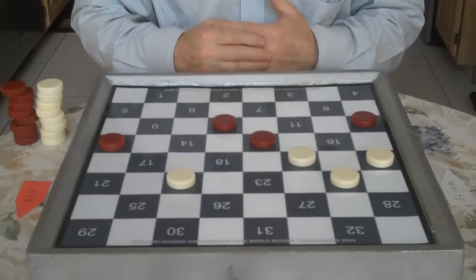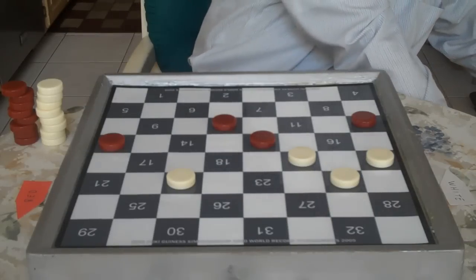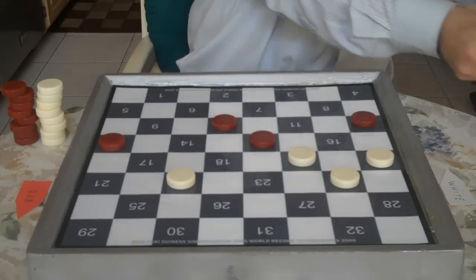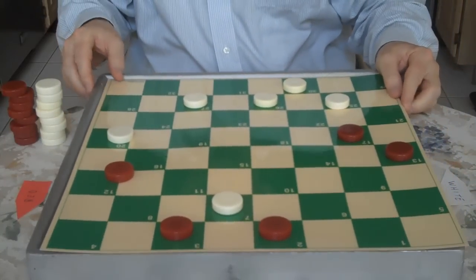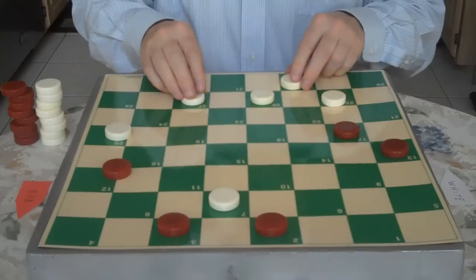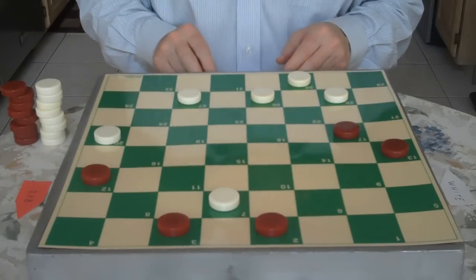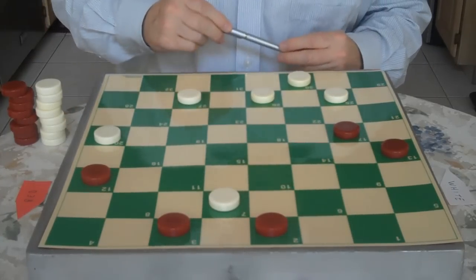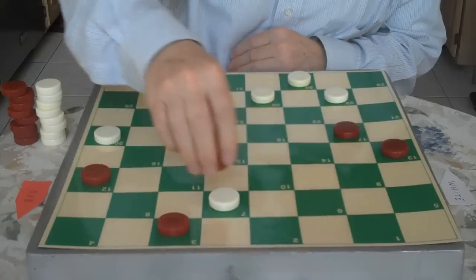Red resigns. Now let's take a look at this again from Red's side — we're going to see how Red fights for a draw. We know that move loses, so Red plays 2 to 11 instead.